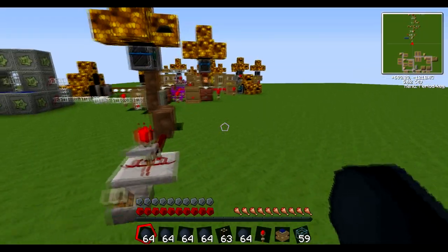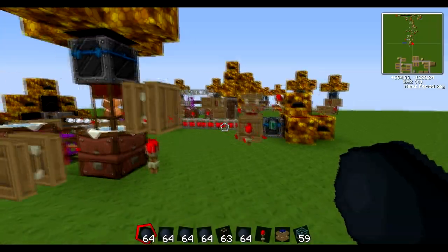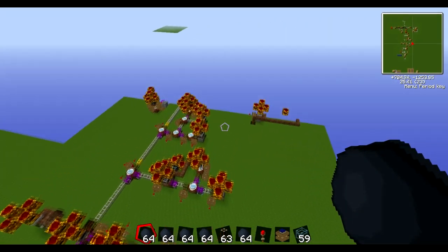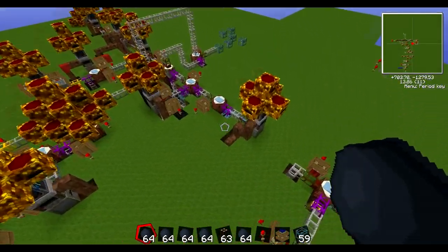As you might have guessed by the name, this world aims to make high-voltage solar panels automatically. As you can see, there's a hell of a lot of stuff — so much so that the world can't even render all of it. My frame rate has gone down to 30fps. That's just how intensive this is.